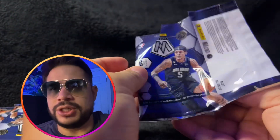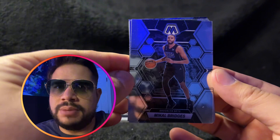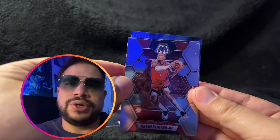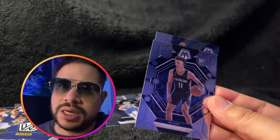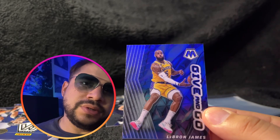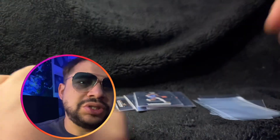I feel like I'm going to lose my trust with Mosaic if this doesn't go my way. Pack number three: Mikel Bridges. Luka Doncic — I like that card. Kevin Porter Jr. Dorian Finney-Smith. And Dyson Daniels. And for my insert — oh, here we go — a Give and Go LeBron James. Not bad, not limited, but still a nice insert.